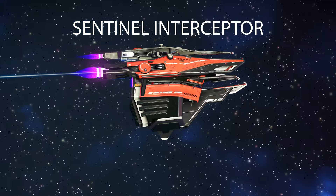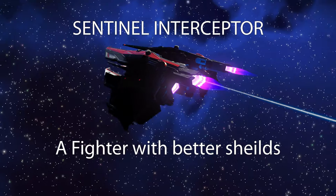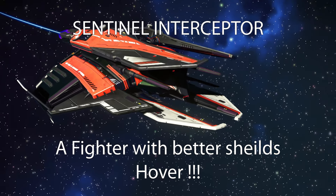Sentinel Interceptors are the latest ship type and they come in some amazing new colours with plenty of parts to find. They are akin to fighters in the stat department, but they've got better shields. Oh, and they can hover.